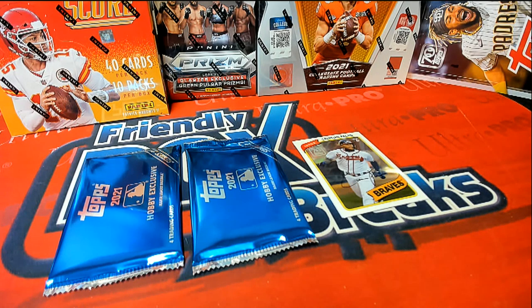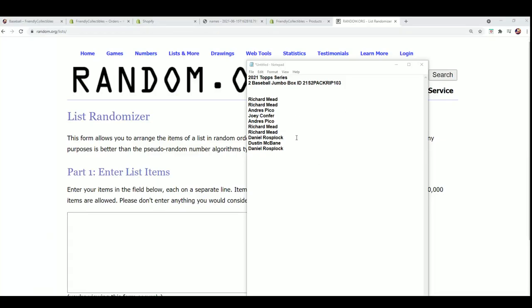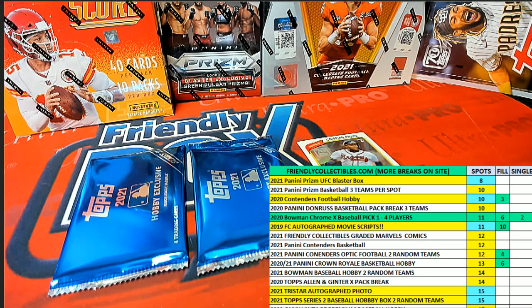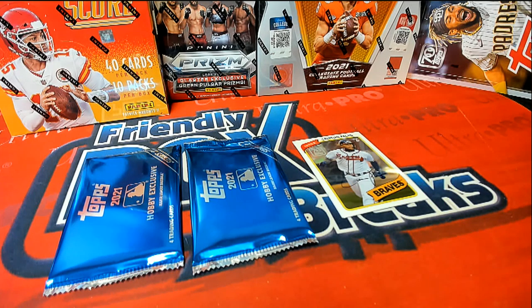All right, good luck everybody in some Topps Jumbo Baseball Series 2 — this is exciting stuff going on here as we look to see who's gonna get these bonus packs from Series 2. This is everybody that got a pack, and then at the end of the box — at the end of the packs in 103 — we just do a random to see who gets some of the bonus stuff that comes out of here. So we're gonna start that up right now and give these numbers: number one, number two, and number three.